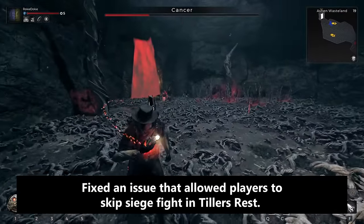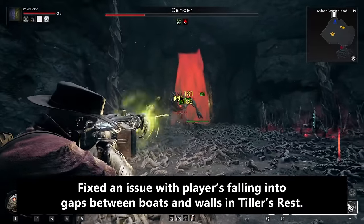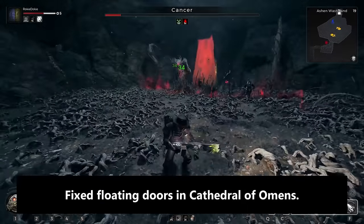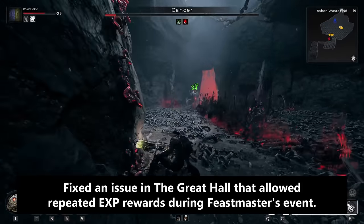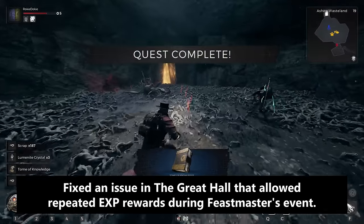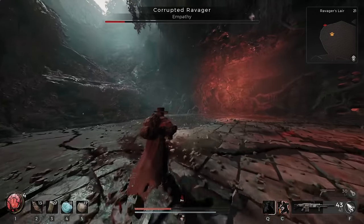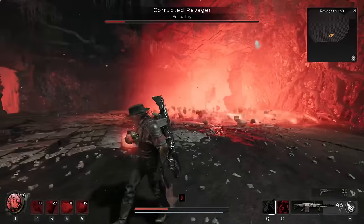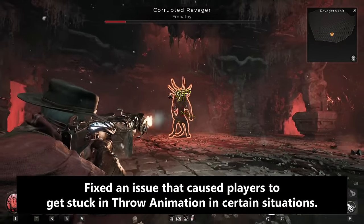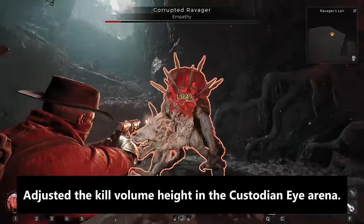Fixed an issue where players were trapped when attempting to vault through a wall in Cotton's Kiln; fixed an issue that allowed players to skip the siege fight in Tiller's Rest; fixed an issue with players falling into gaps between boats and walls in Tiller's Rest; fixed floating doors in Cathedral of Omens; fixed an issue in the Great Hall that allowed repeated XP rewards during the Feast Master's event; fixed multiple scenarios that allowed players to transition through walls using interactives — essentially you could push your friend through a door that hadn't been opened to cheat and get all the loot; fixed an issue causing players to get stuck in throw animation in certain situations; and adjusted the kill volume height in the Custodian Eye arena.